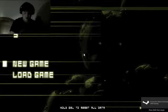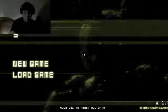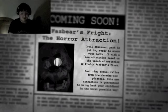Hello, people. I'm Spot Fitness Phase 3. Let's start the game. Fast Push Freight is a horror attraction — a local amusement park getting ready to scare your stuff off with a new attraction based on the unsolved mysteries of Freddy Fazbear's Pizza.